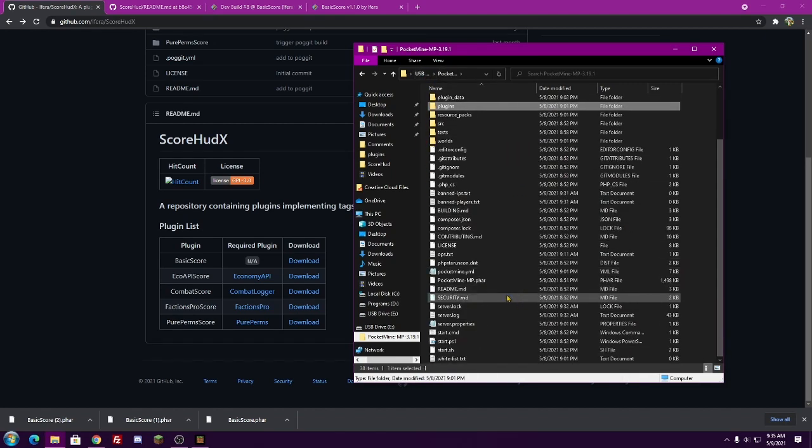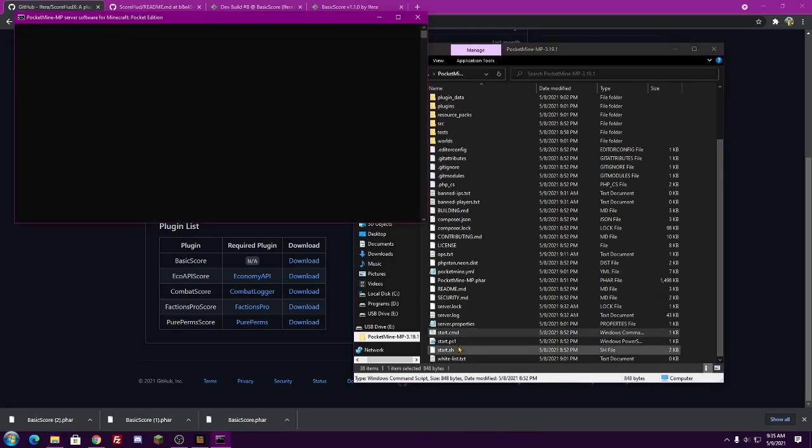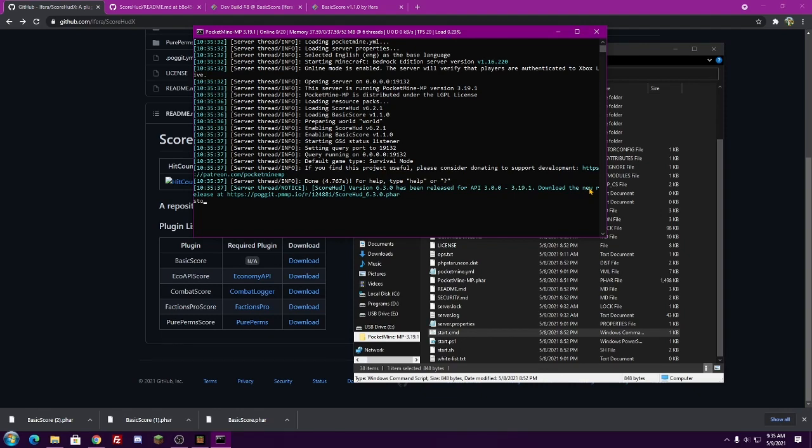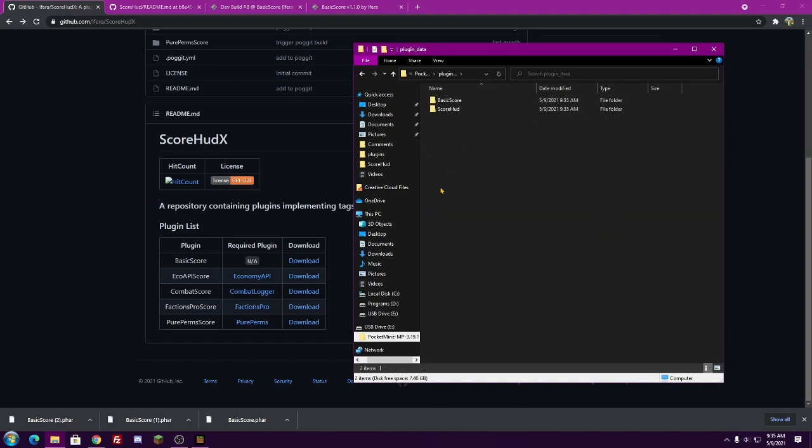Once you have those all dragged in, go ahead and run your server — I'm just going to do start.cmd. Once you've run your server, go ahead and type in stop. From there, we can go to the plugin_data folder. We'll now have two files, and the only one we actually care about is going to be ScoreHood. Click on that — there are two files inside: config.yml and scorehood.yml.